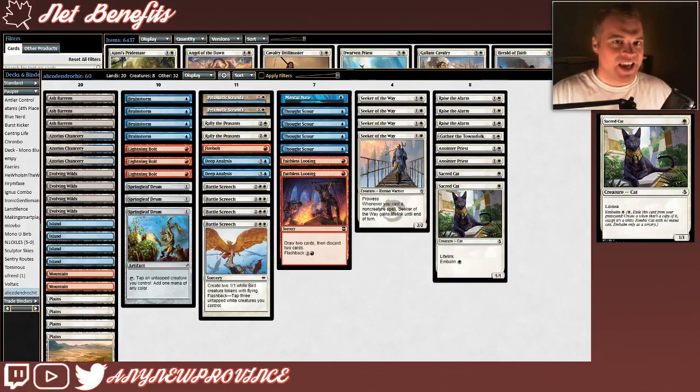First, we have Sacred Cat, which costs 1 white mana for a 1/1 with Lifelink. That's not great on its own, but it has the Embalm ability — the first way we're going to be taking advantage of our graveyard. You can Embalm Sacred Cat by paying 1 white mana; when you do, you exile Sacred Cat from your graveyard and create a token that's a copy of it, except it's a white zombie cat with no mana cost. You can only Embalm as a sorcery. Embalm is really cool because it gets around your opponent's countermagic — they might be on all Spellstutter Sprites and Condescends and hard counters, but we can just Embalm a Sacred Cat out of our graveyard and start beating them down with a 1/1 Lifelinker.